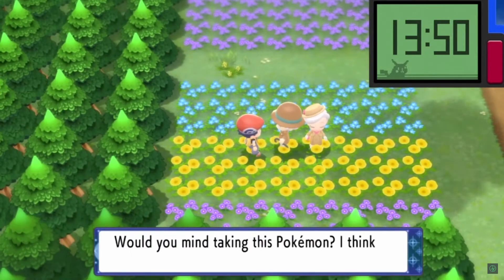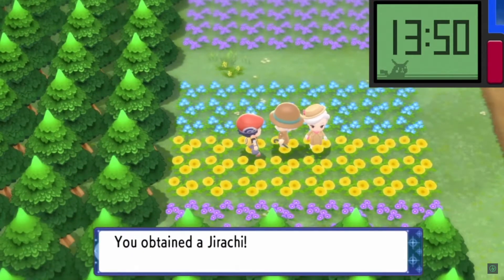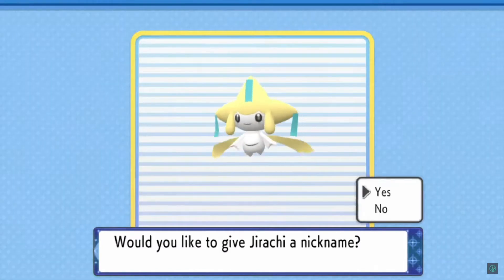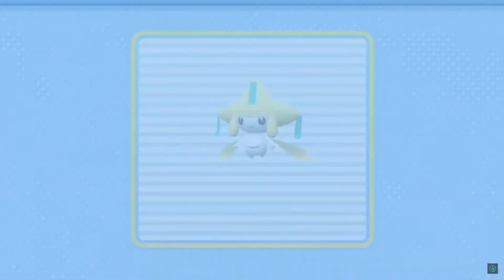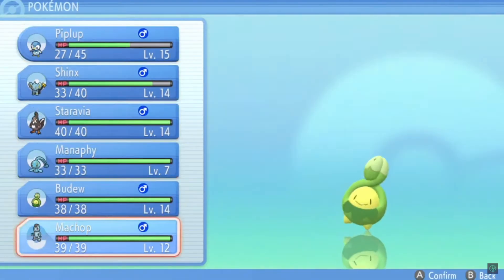The left person — if you talk to them and you have a save file of Pokemon Sword or Shield on your Switch account, they'll give you a Jirachi. And then the woman on the right, same thing except it's Let's Go Eevee and Let's Go Pikachu — she will give you the Mew. There aren't really any steps; if you don't have these save files you can't really get them.